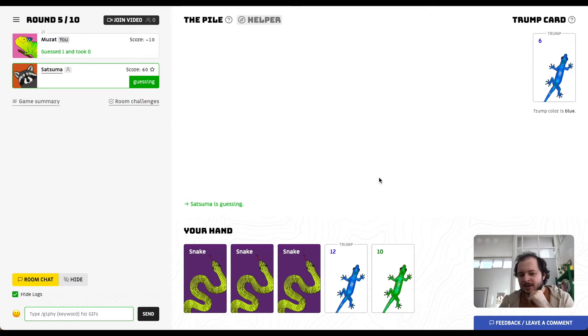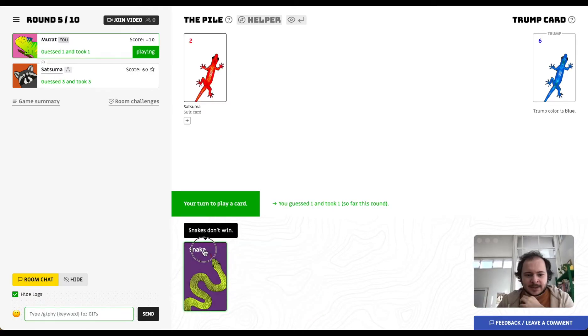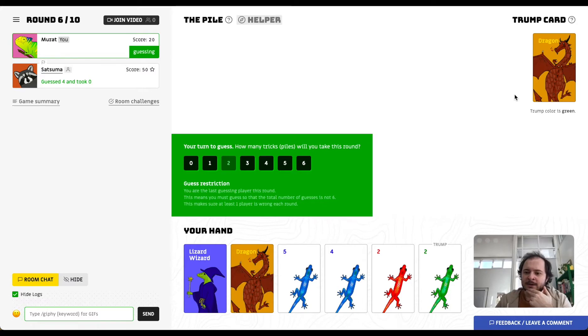She wants to win three times and I just want to win once, so I should win as early as possible. Because I don't have any yellow in my hand I can play any colored card — this is called following suit. I'll play my snake to lose, which will make her win that trick. There's also a special case: when the trump card is a dragon, the first guessing player that round determines which of the four colors is trump.